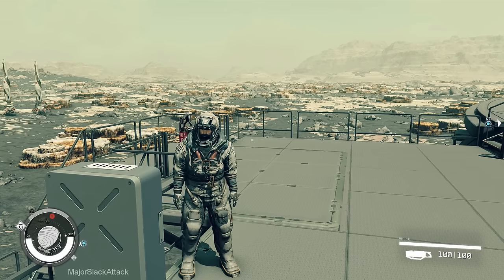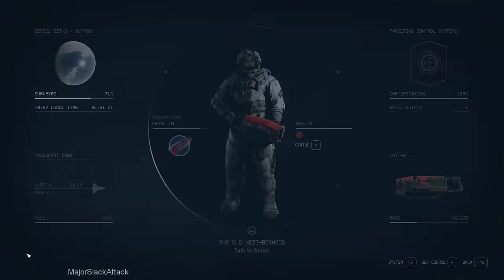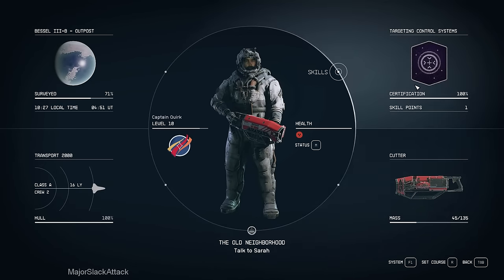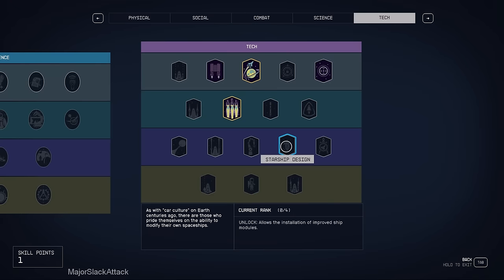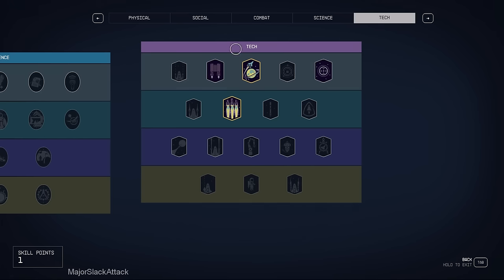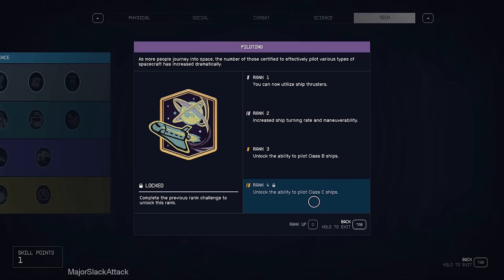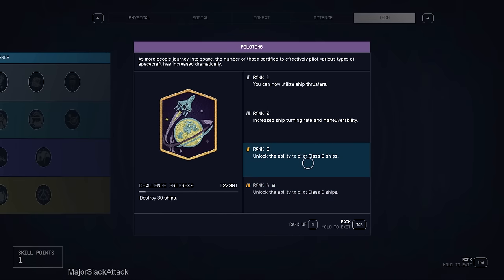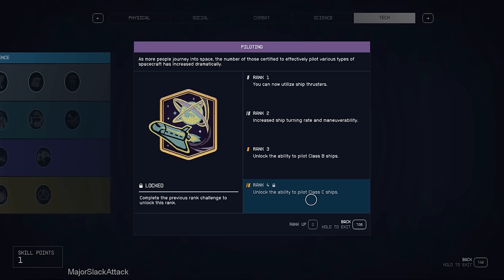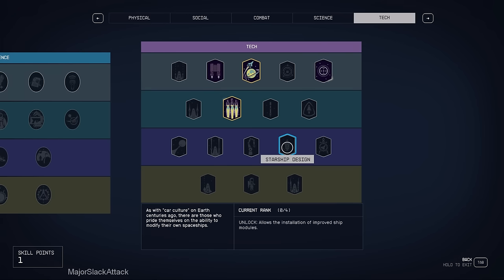At the end of the previous video I said it's going to be routine stuff, and I have now come up with 6,000 credits. After careful consideration I realized we're not going to make it unless we power-level Starship Design up to rank 4 first. Normally you'd want to get Piloting up to rank 4 so you can pilot class C ships and skip buying a class B reactor.